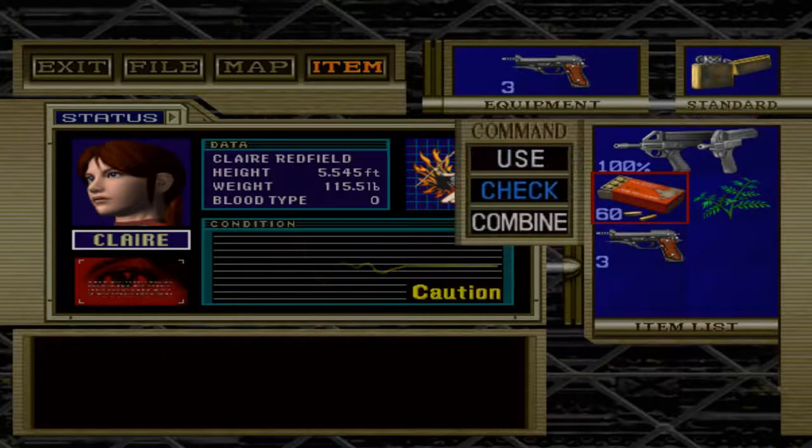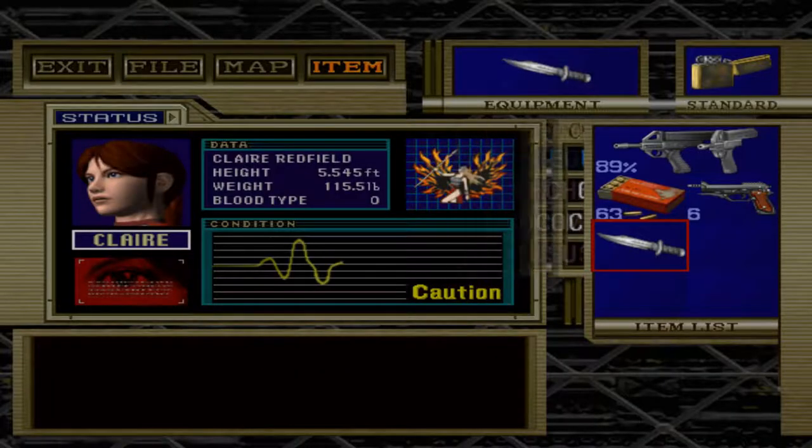The game consists of the usual pre-Resident Evil 4 gameplay: run around, solve puzzles, grab items, and try to use what ammo you have wisely. The game is still pretty generous with bullets early on, but you can run out if you aren't careful. Interestingly, the knife makes a great comeback in this installment — if you knock a zombie over, switching to the knife is a great way to finish them off while conserving ammo.